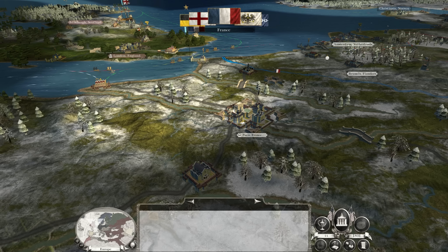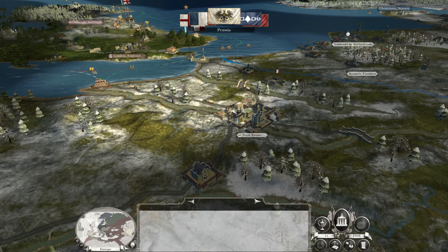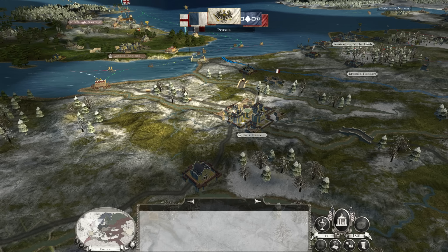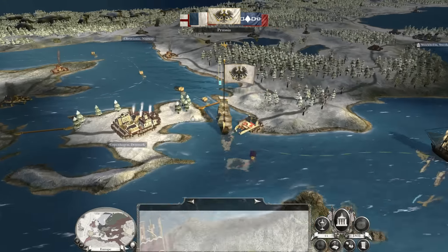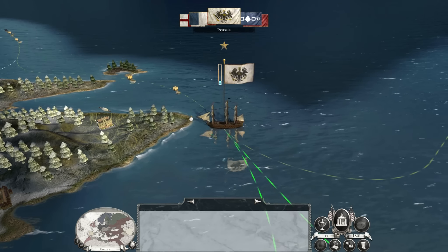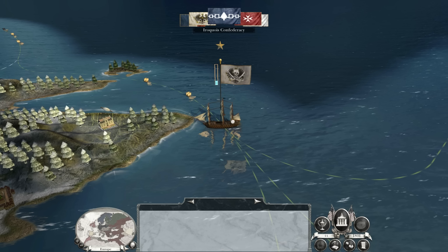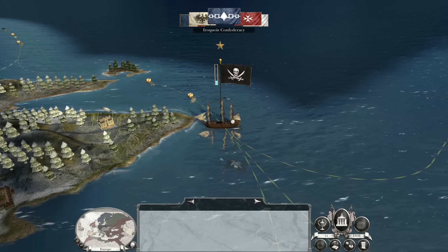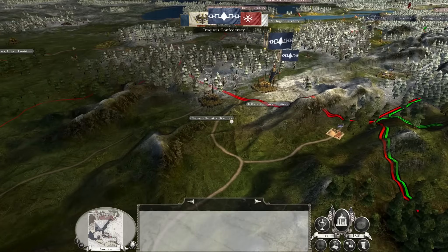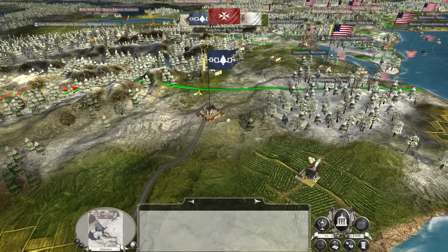France has carved itself quite a nice little empire — it's taken the Netherlands. Prussia, don't do anything silly — I'm warning you, because I'm ready for you this time. What are the Iroquois going to do? This force came from nowhere at all — oh, they're moving away. That's okay. The Knights of St. John are actually blockading the Spanish, so Spain should be taking quite significant income damage.